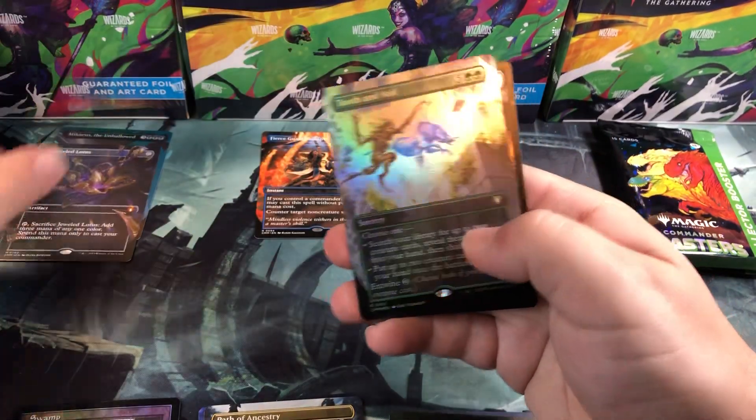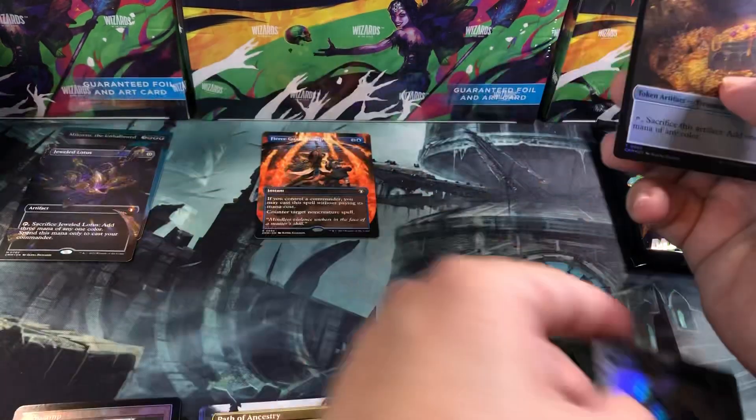Calamity of the Titans — hey, another Jeweled Lotus! Not the big fancy textured one, but we got a Jeweled Lotus, which is a great mythic to pull. And Tooth and Nail — fun card, love that card back in the day.